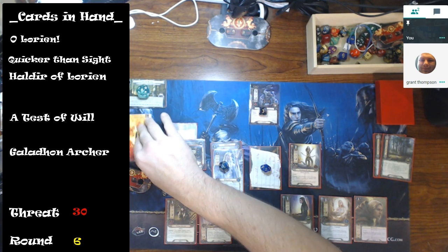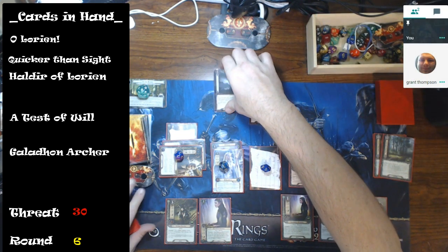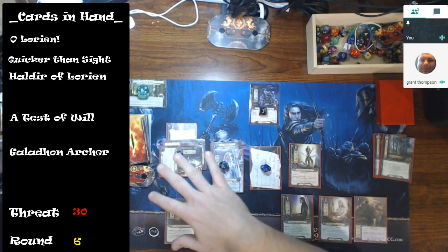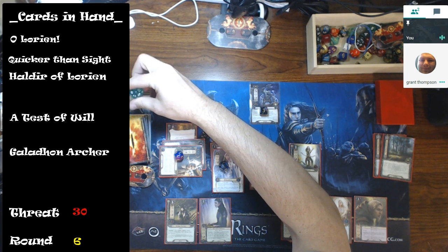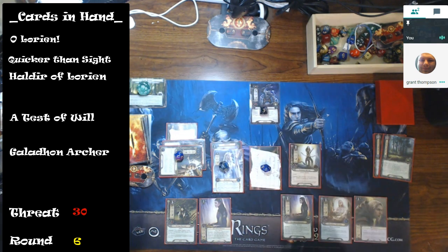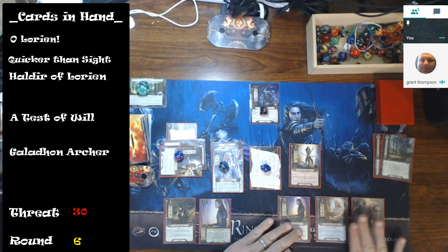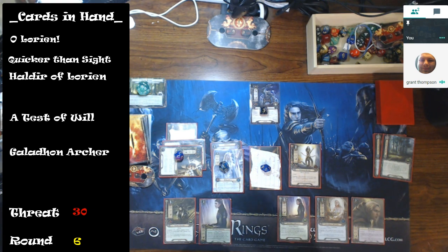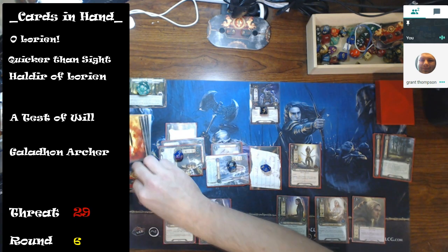I quest for seven — these guys don't exhaust to commit to the quest. Evil Storm comes out: deal one damage to each character controlled by a player with threat 35 or higher. I'm at 29, so no damage. I quested for seven against one, so I'm now at 15 progress on the current quest. There is a card — Despair — that removes four progress tokens from the current quest, just to note.